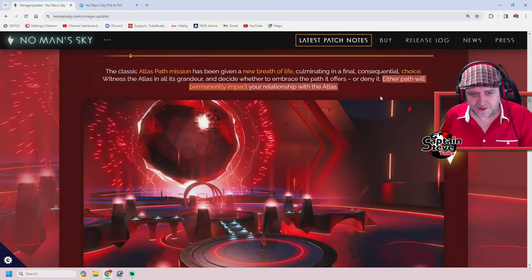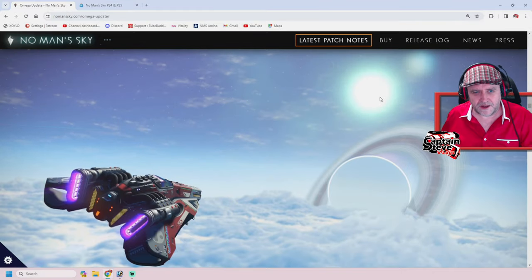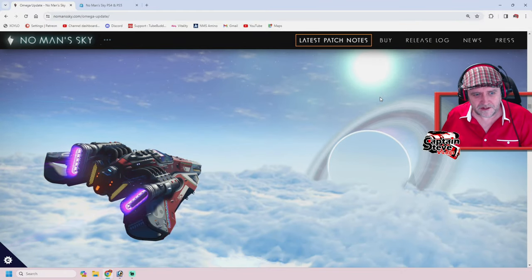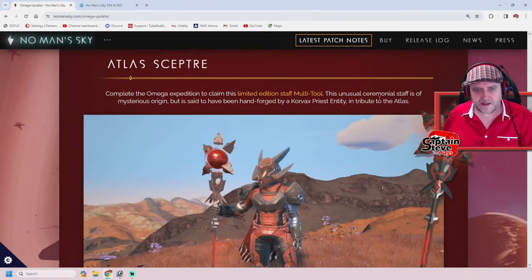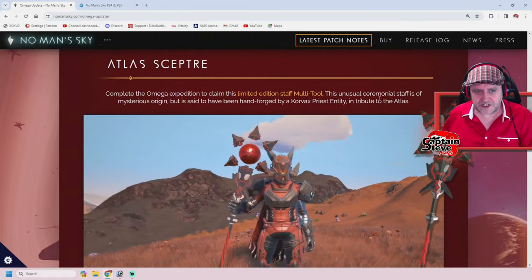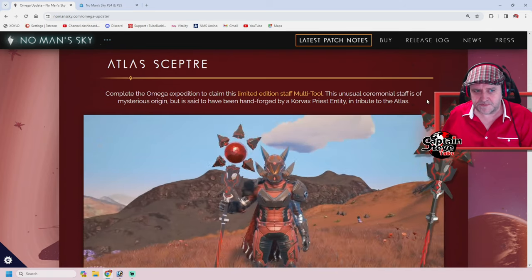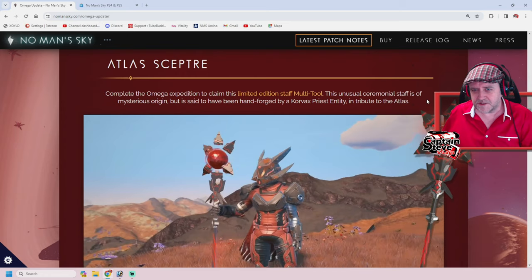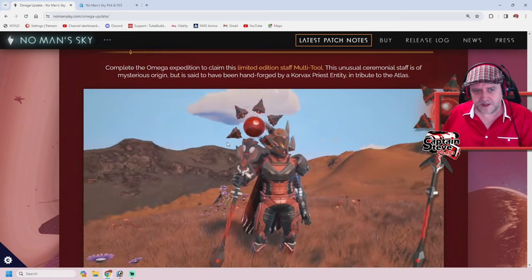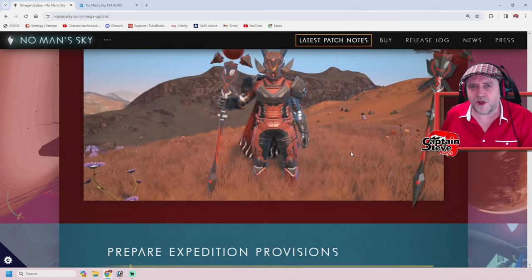Exciting stuff! Cool, we'll do that then — got that set in stone. Atlas Scepter — complete the Omega Expedition to claim this limited edition staff multi-tool. This unusual ceremonial staff is a mystery of origins, but is said to have been hand-forged by the Corvax priest entity in tribute to the Atlas. I like the animations on it as well — it's quite cool. Goes well with the helmet, I like the whole ensemble.